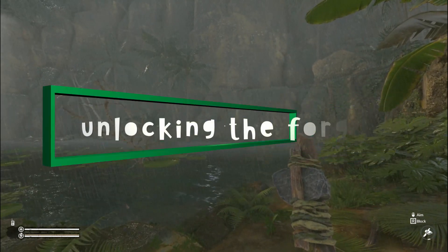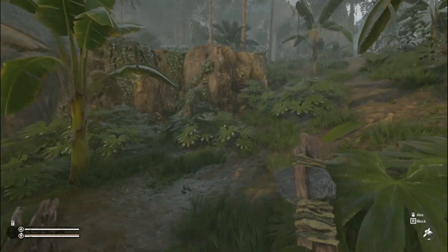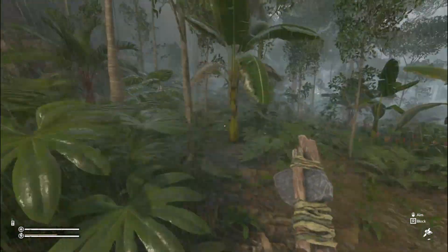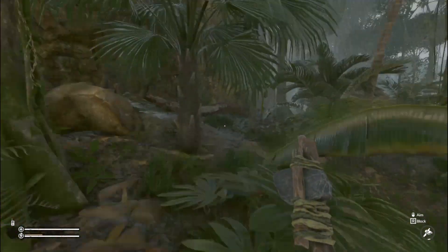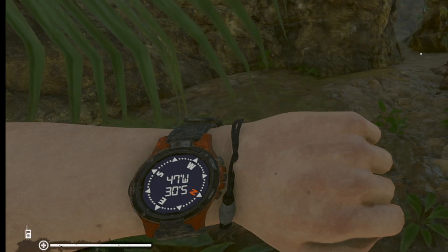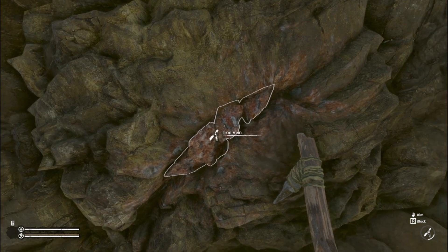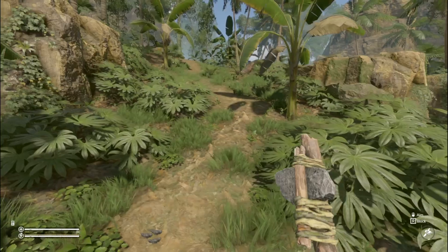The next thing you need to do is unlock the forge. To do that you're going to have to mine some ore out of a cave. The closest one to where you spawn is just up this way — you can see the coordinates on my watch if you're having trouble finding it. Go into the cave, be careful for scorpions, and find an iron ore vein just like this. Take out your pickaxe and start mining, and you'll unlock the mud forge.